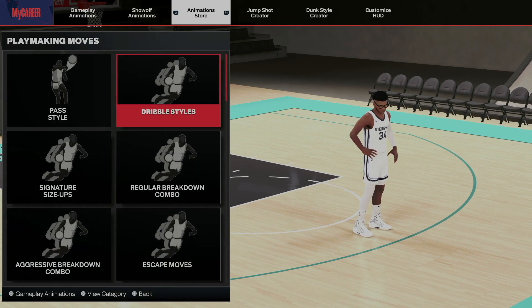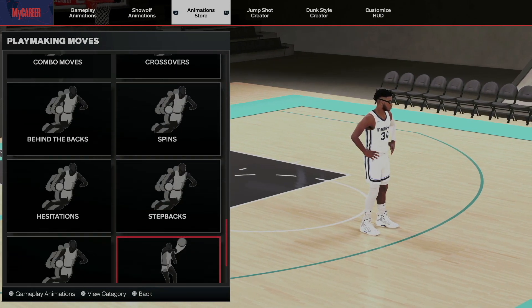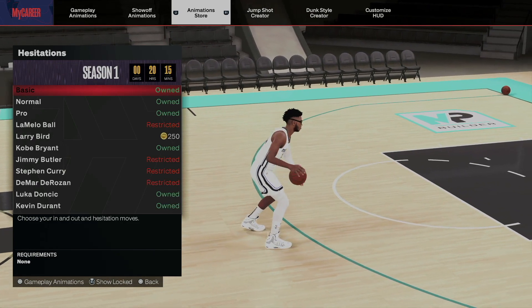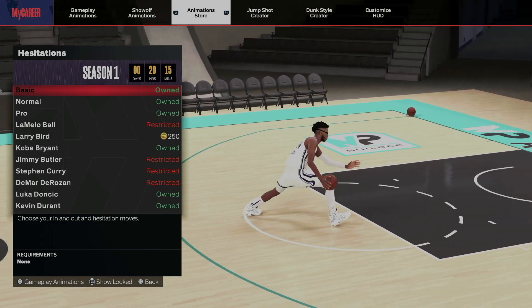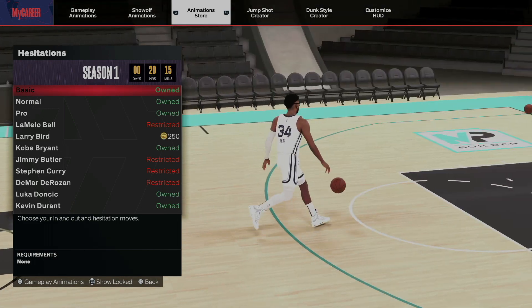We go to playmaking moves, and then we go over here and slide down to the hesitations. We're gonna go ahead and put everything on, because this build I'm on right now is my 75 slasher, so I'll let you know what that is for the 75s.